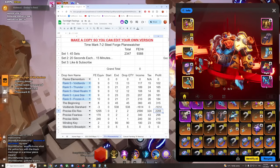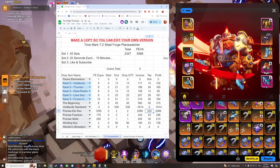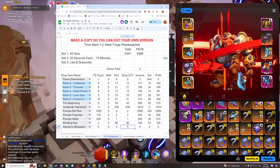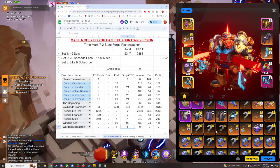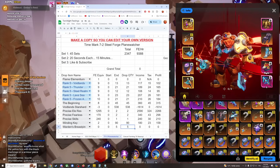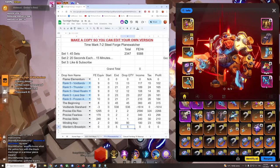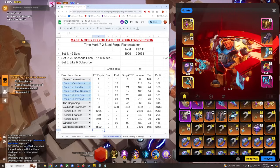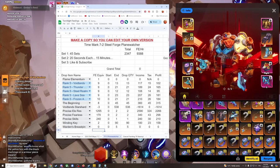$22.66 after tax for the precise Elemental Res - going to pay 300 in tax for that, but that is fine. Warden's Breast Pin - we had five of those drop. That's six chances at a good one that I can use. It's going to take a bit to craft that up, but that is fine. That is basically a saving - if I was to buy those on the Trade House, that's 7,500 Flame Elementium minimum that it would have cost to get those Breast Pins.